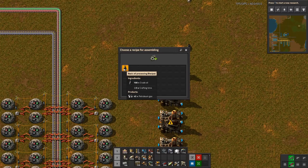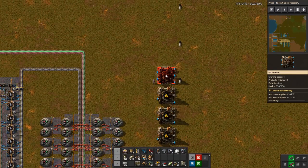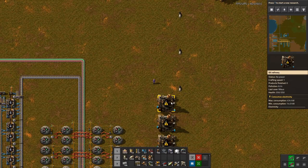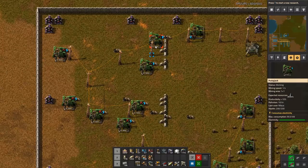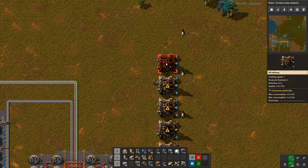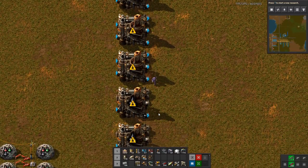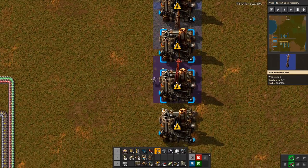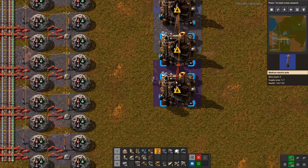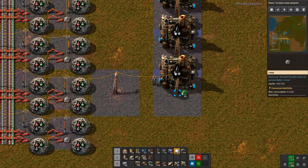We could go all in and expand further but I don't think that's necessary. Each refinery is only consuming 20 crude oil per second and this is generating 20 per second. Let's do two, three, four, five — clean up. I'm going to hover and hold the mouse button down and it'll place pipes at the correct intervals. Then we get some lights and pipes.